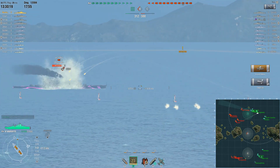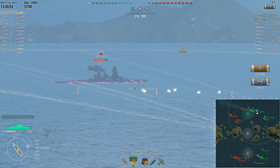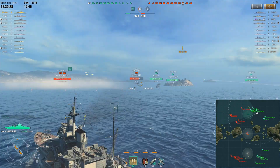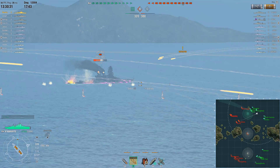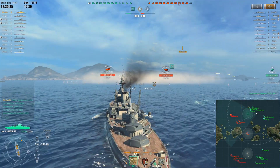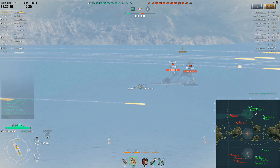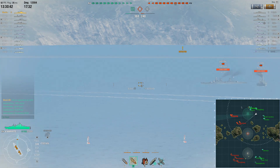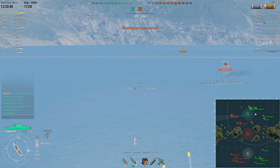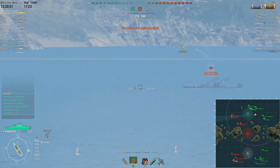We'll start with the good points — the firepower. The Fuso and the New Mexico both have 14-inch main batteries, but the Warspite has 15-inch main batteries, so these are bigger guns that pack more punch. The citadel AP damage on the New Mexico is around 10,000-something, whereas the Warspite is over 11k per citadel — so it's not hugely more, but it is more.